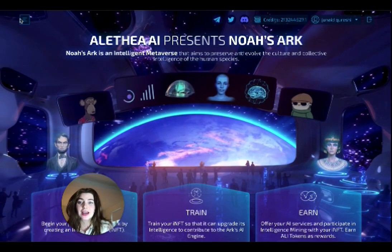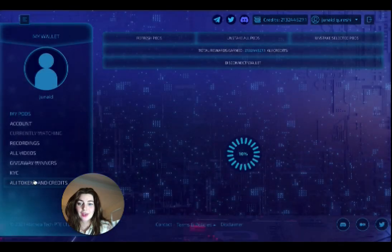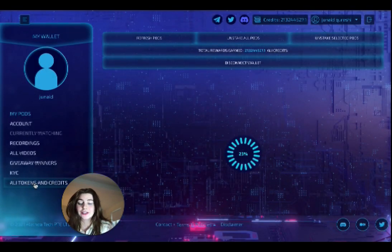You're going to want to sign into Noah's Ark and then head over to your wallet. Once you're here, you're going to want to click Ally Tokens and Credits.